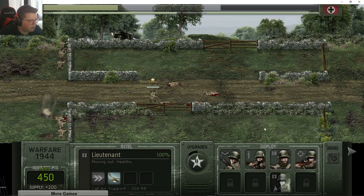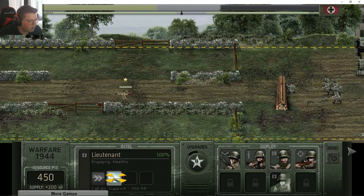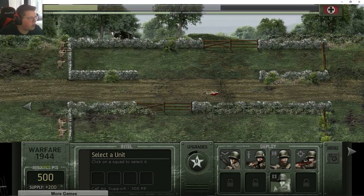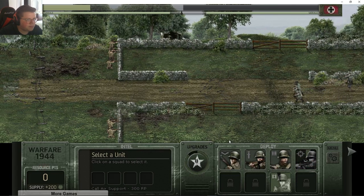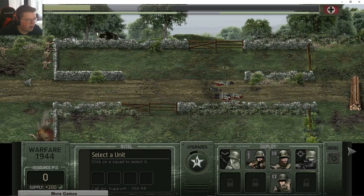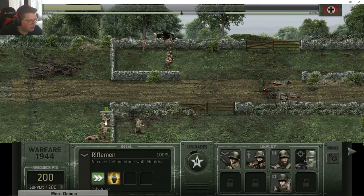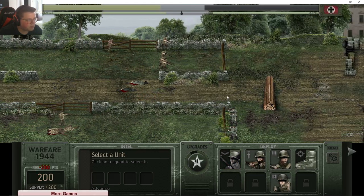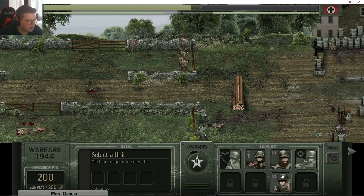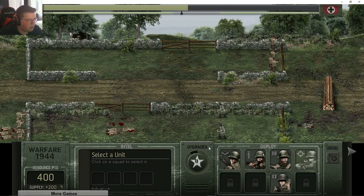He's just walking into enemy fire! I wanted to call air support. Let's call in some snipers — we're actually kind of losing right now so we gotta be careful. You guys can advance... they got booty blasted! That's unfair. Oh, this mortar guy needs to get taken out like now.